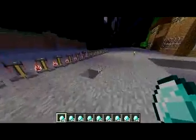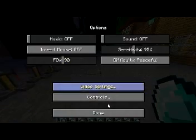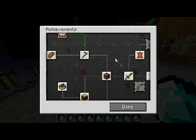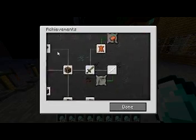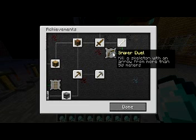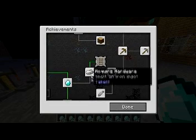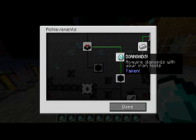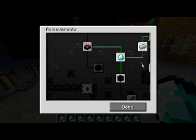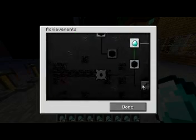There are new achievements for the game now. You also now have 'Sniper Duel' - kill a skeleton with an arrow for more than 50 meters traveled. My diamonds! 'Diamonds' - acquire a diamond with your iron tools. There are also other achievements which you need to build portals and stuff. I might just do that quickly, so be right back guys.